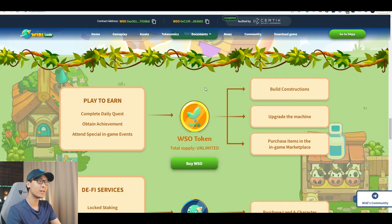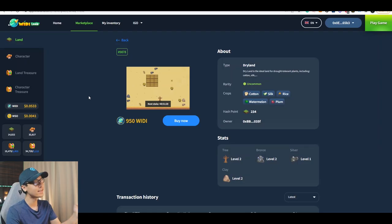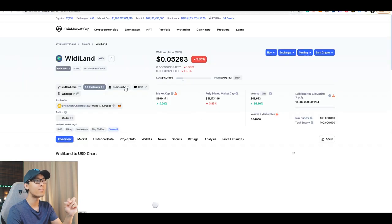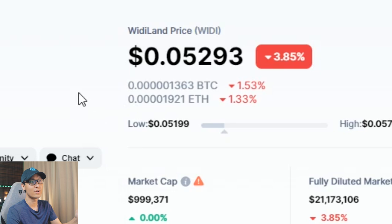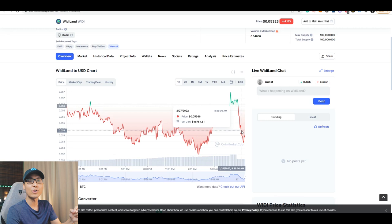So as you can see over here, in order for you to earn, you need to complete a daily quest, obtain achievements, and attend special in-game events. But before I show you the gameplay, let's take a look at their token price. We're gonna see the Weedy token first, and the price is at $0.05. As you can see, it is currently on a downtrend, so do take note of it when you are trying to invest in this game.